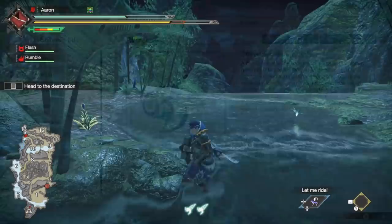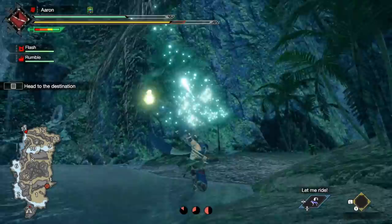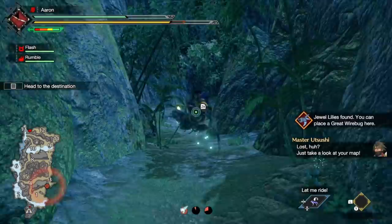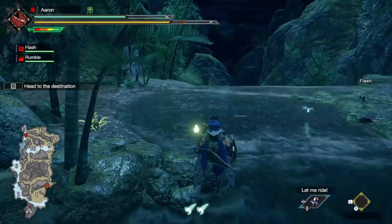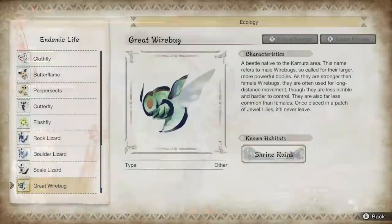Now lastly we have the wire bugs — the creatures we use for silk bind attacks and wire bug movement. If you somehow aren't aware, you can actually increase the cap of these by finding them in the world and picking them up. However, they only temporarily stay with you and can add to your max wire bug count to a total of 5. Certainly nice to grab during a hunt, but I wouldn't overly worry about getting to 5 before beginning your hunt since they do run out reasonably quick.